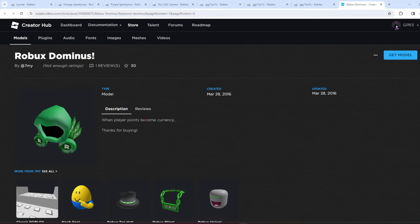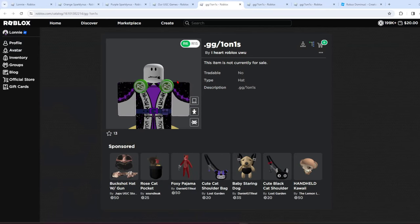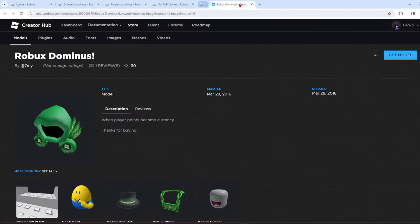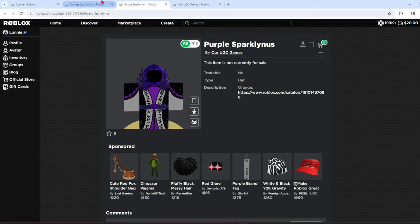Also, someone uploaded a Robux Dominus — everyone knows what that is. It's a little bit different colored, but overall it's fire. They changed the buttons as well, and I've always been a fan of Robux Dominuses, so I would like one. If anyone knows how to get these Dominuses, let me know in the comments below. I really want the purple one — it looks fire. Thank you guys for watching, appreciate y'all. Peace.